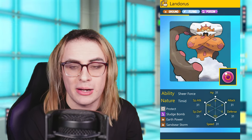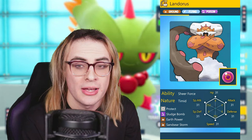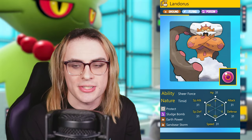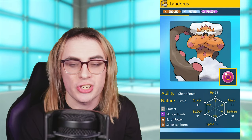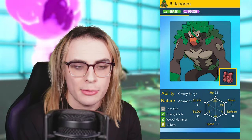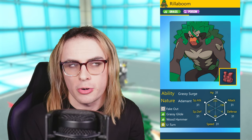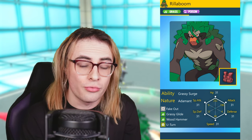Speaking of Landorus, we have a Protect, Sludge Bomb, Earth Power, and Sandsear Storm Landorus. This is Life Orb, Sheer Force, and Terra Poison. Terra Poison is a phenomenal option since it allows us to boost Sludge Bomb damage even further, making sure we can combat Pokemon like Rillaboom with significant ease — no longer having to take a neutral Grassy Glide. We can now adjust field position very comfortably. We also have our own Rillaboom with Fake Out, Grassy Glide, Wood Hammer, and U-Turn, providing a really good Assault Vest pivot. Its Terra Poison helps check Pokemon like Fluttermane and Chi-Yu, and it cycles in and out of Incineroar and Landorus for really good momentum.